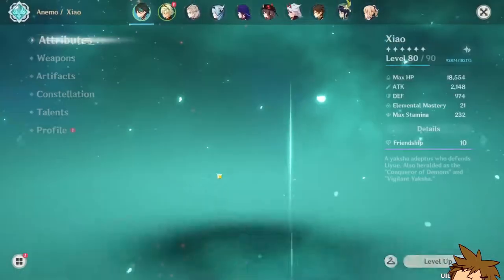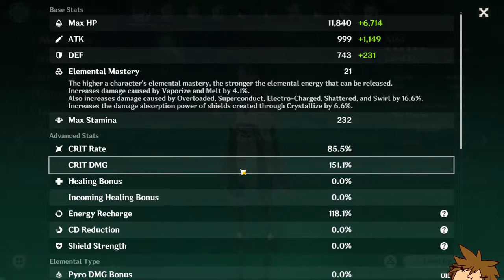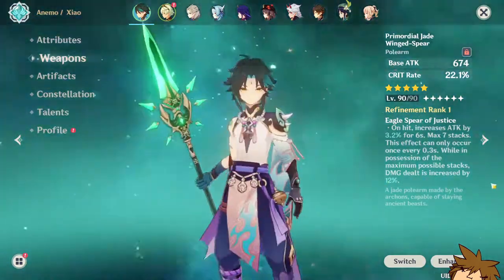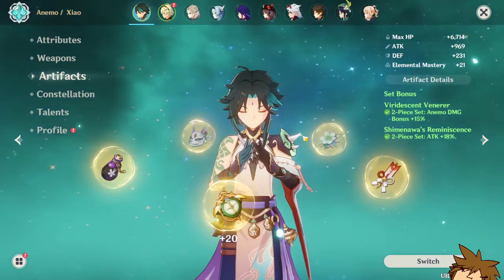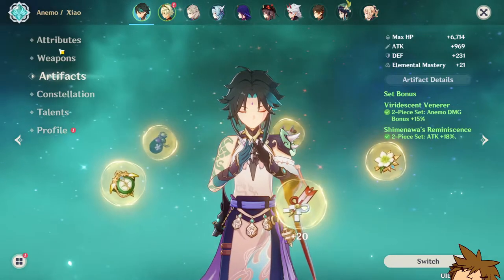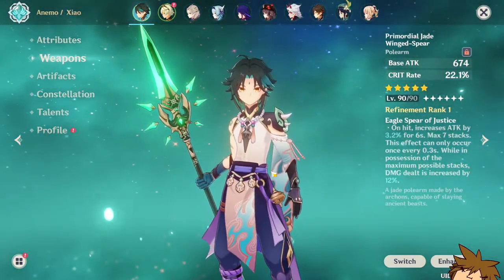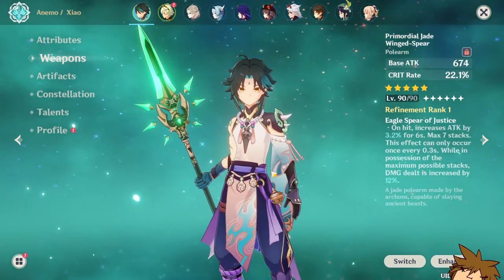The main difference between them is the extreme crit damage versus crit rate split. You get 50% crit damage with the Black Cliff Polearm and 20% crit rate with the Primordial Jade Winged Spear, so you lose out on a ton of crit damage, which is a big part of the kit. If we could get an artifact set that still reaches around 200% crit damage, that would make for a more equivalent test. That's a lot of damage from the Black Cliff Polearm — I didn't expect it. Thanks for watching, subscribe if you enjoyed, and I'll see you in the next video!